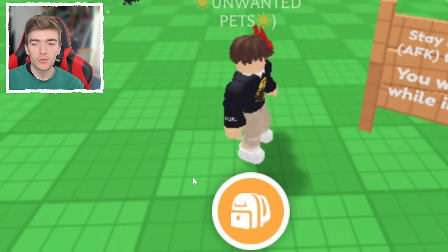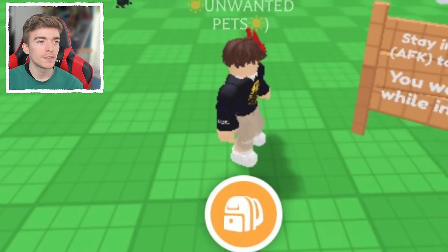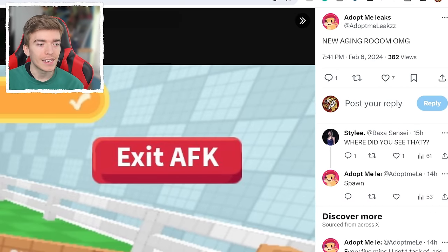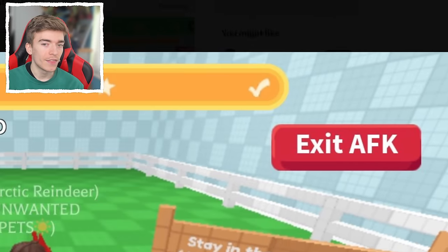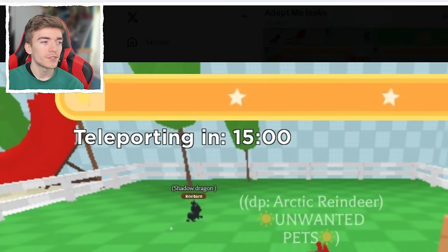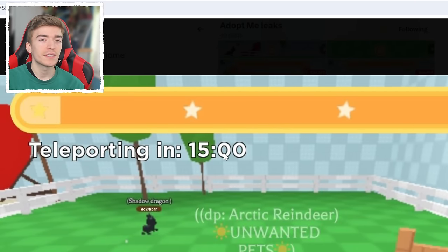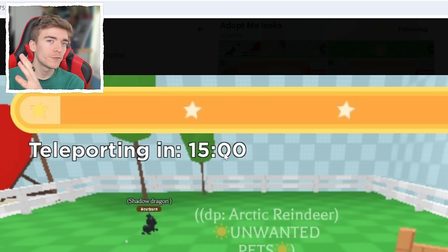Let me show you what else is in the room. We have access to this backpack — credit goes to the username Adopt Me Leaks, who managed to get this in their game. As you can see at the top it says teleporting in 15 minutes, so there is a countdown to reset your game. Without that countdown, Roblox would just disconnect you. Basically, what they're doing is forcing you to close the game and reopening it for you. I'm not really sure how Adopt Me has managed that, but that is what it does.